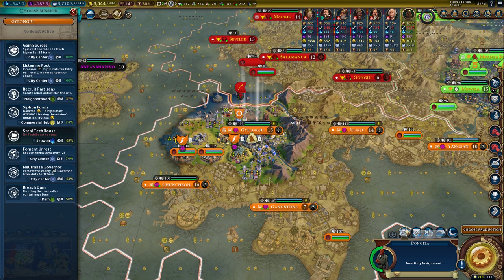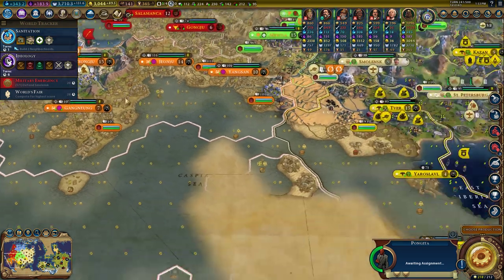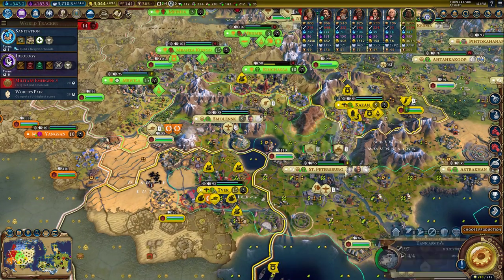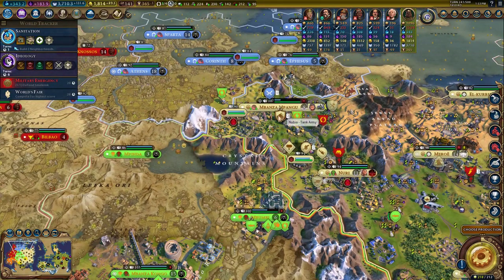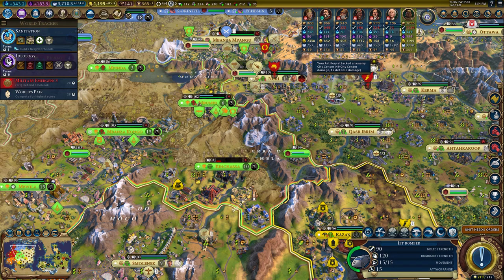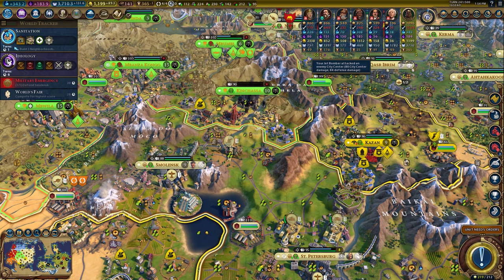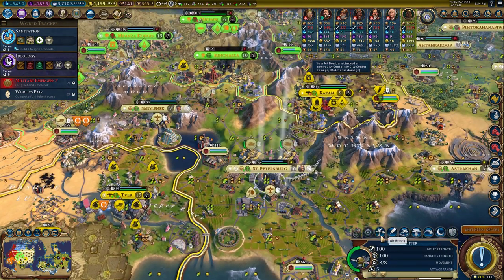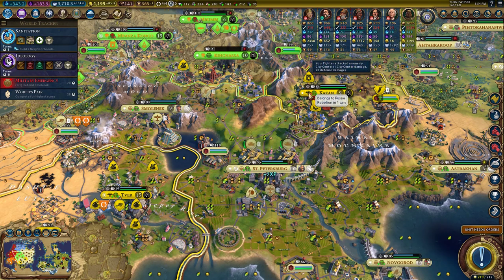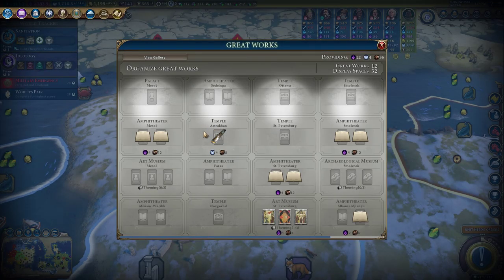Great work, Spy — let's see what you can promote to. Sabotage production, siphon funds — that's exactly what we want. We can upgrade our tanks here to modern armor; let's upgrade them all right now. This jet bomber up here is going to do what it does best and take the rest of this city down. We'll just move in.